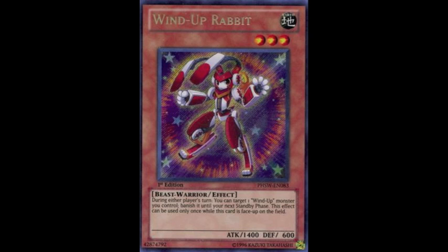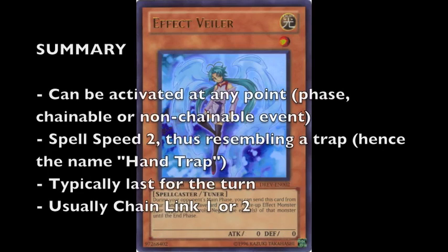For example, if someone summons a monster against my Wind-Up Rabbit, or declares an attack, or activates a card — whether it's chainable or non-chainable — I can activate those effects. I can banish that rabbit, I can bounce that card back to the hand. In a sense, quick effects are the best of the lot, since they can respond at any time to any chainable or non-chainable event, and they have very few restrictions as to when they can be activated.